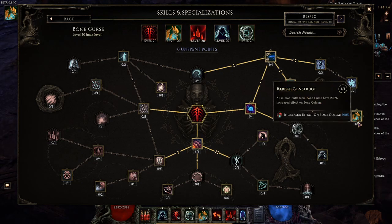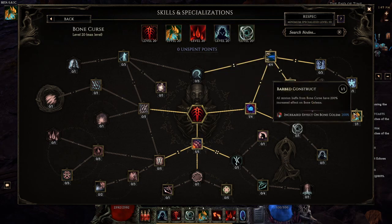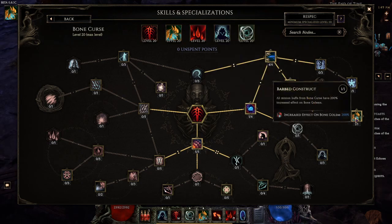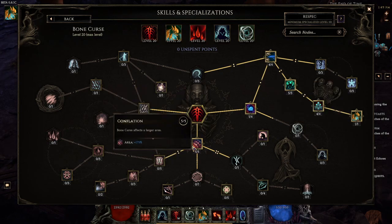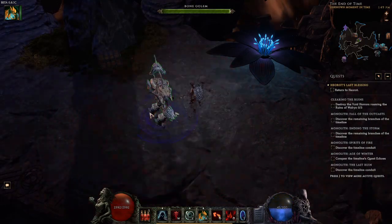Barbed Construct increases the effect on Bone Golem by 200%, meaning whenever I cast this on Bone Golem, instead of 50% it's around 150% more — I'm not entirely sure of the exact number, but it's a lot. This used to be 300% increased effect — up to like 200% more minion physical — but they nerfed it in a recent patch because it was overpowered. All the recent buffs to minions kind of negate this issue though. Then 5 nodes into Conflation so we can point wherever we are and always hit our Bone Golem.